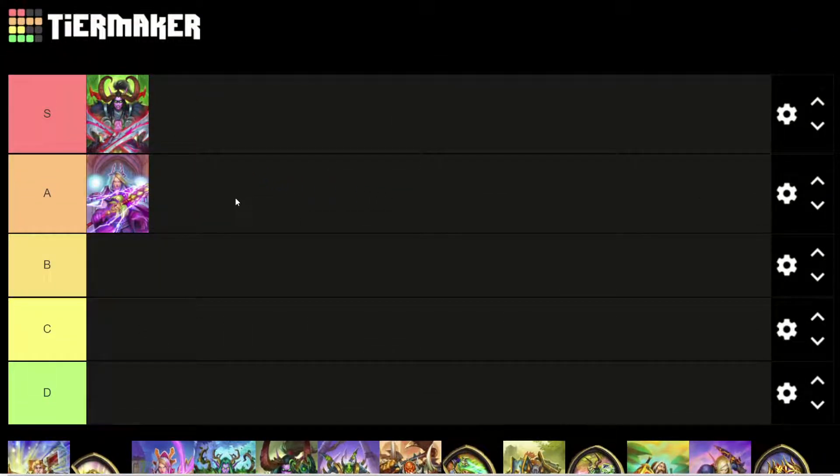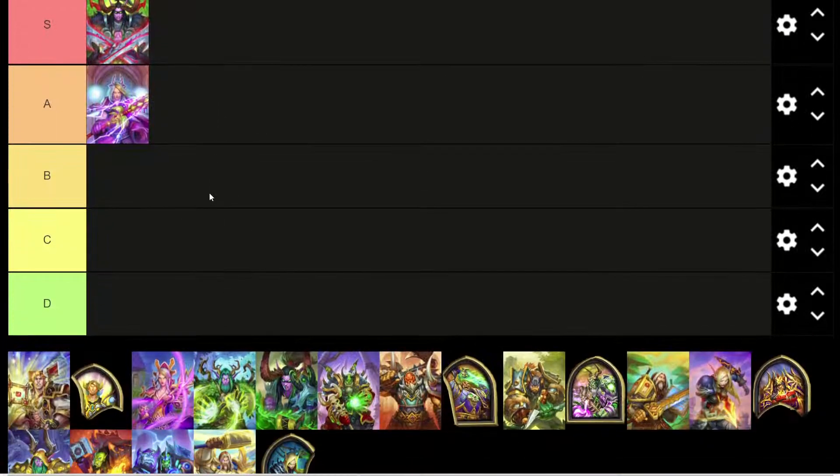We have the Mage skin here for Jaina. This one I think is A tier. She looks really powerful in the skin — you can tell she's holding a big staff, which I believe is a legendary staff of some note, though I don't remember the name off the top of my head.